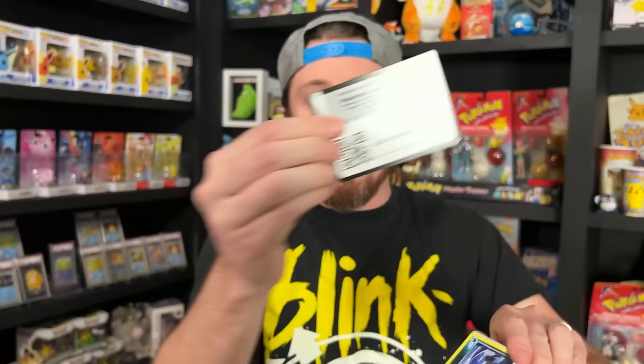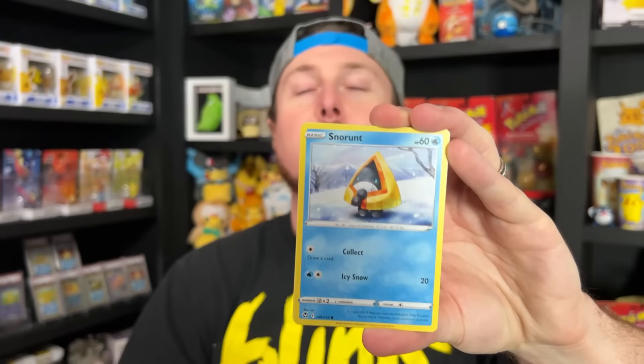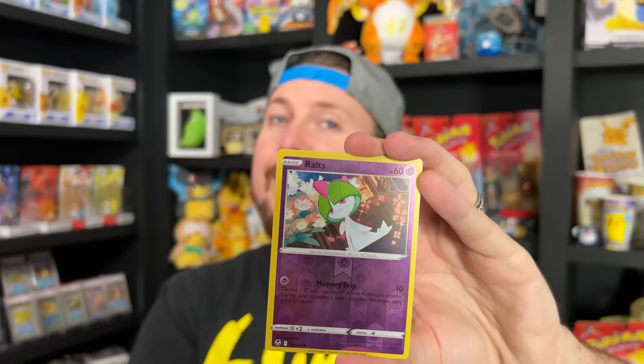All right, let's see what we got this time — Marie, will you do the honors? We got a Murkrow, a Penguin, a Snorunt, Noibat, energy, energy, Slurpuff, Lance, Archeops, a reverse Ralts. Are we sure? Oh! Adorable Keldeo! That's why you went 'oh', right? Yeah! Okay.